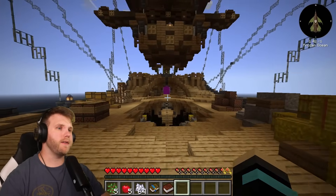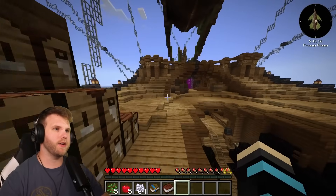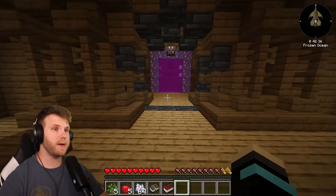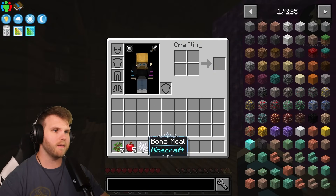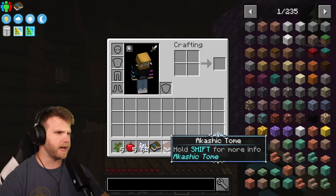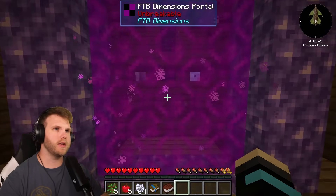Welcome everybody to Feed the Beast — we are playing the Running Skies mod pack on Minecraft. It's going to be an absolute blast; I've heard nothing but great things about this mod pack, so I'm really excited to jump into it. First and foremost, the journey begins here: we start off with some oak saplings, a light meal, some bone meal, a couple of quest books, and an Akashic Tome.